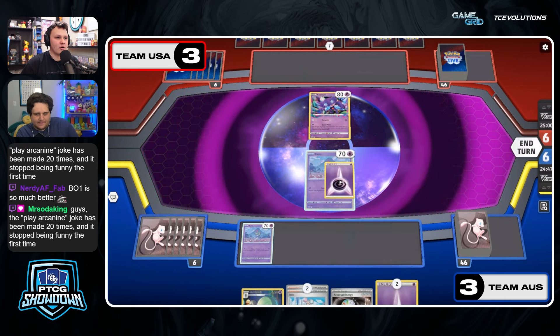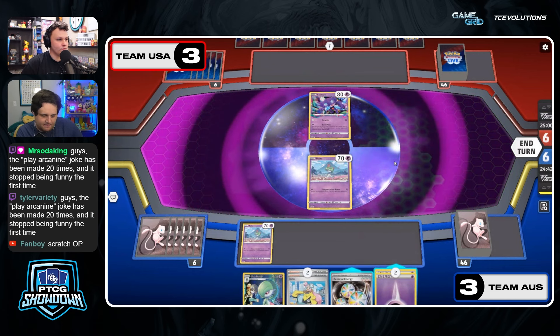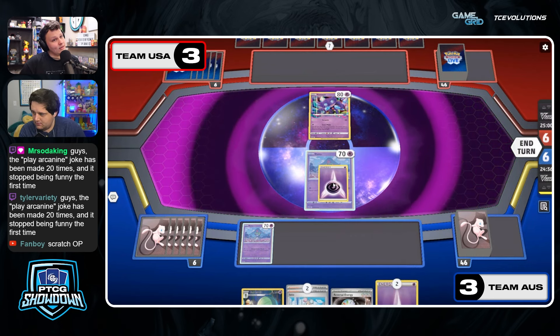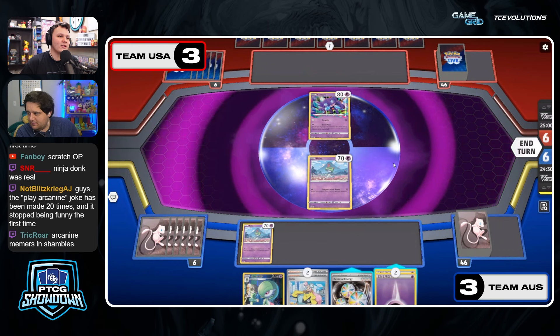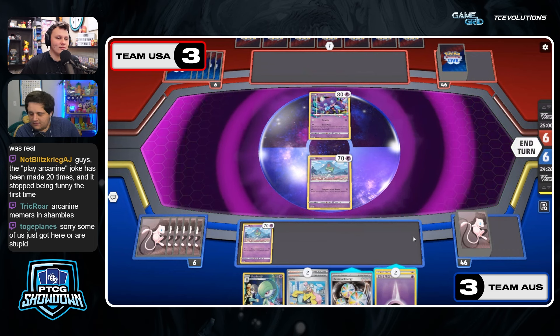With Lost Box in general, starting Sableye has always felt rough. They've got good top decks though — any Nest Ball, any VIP Pass? Australia on the other hand — not much to do with this hand but it's enough to set up for Mirage Step, right? That's the bare minimum. Then we've got to see what the top deck is. If Iono has to get played you want to have these aggressive starts as the Lost Zone player.